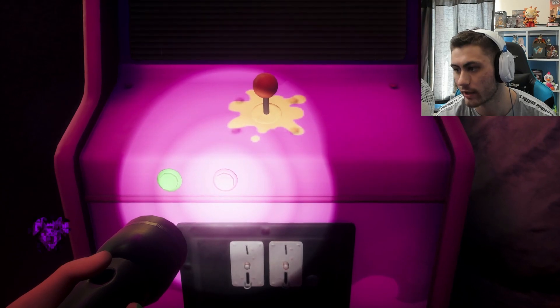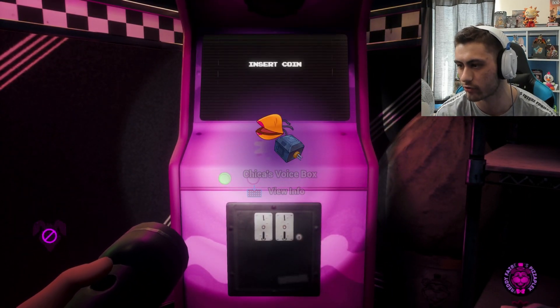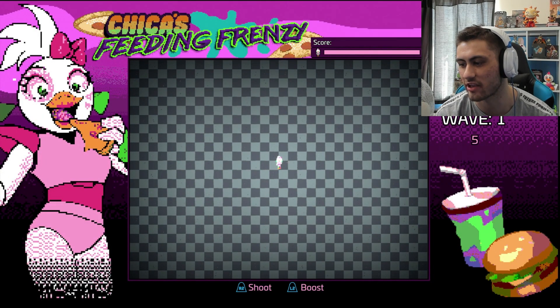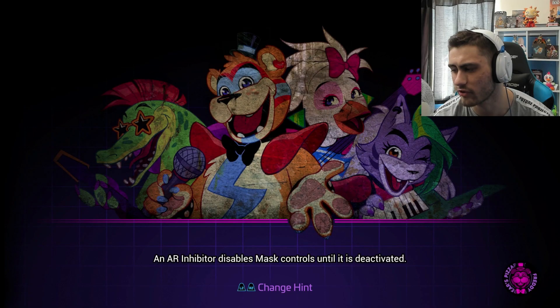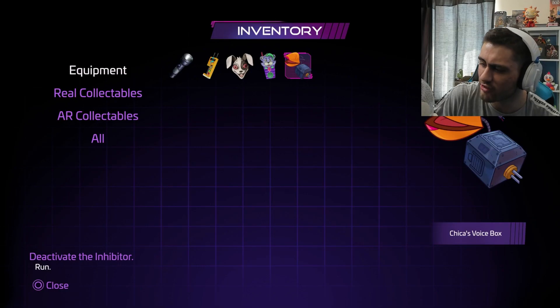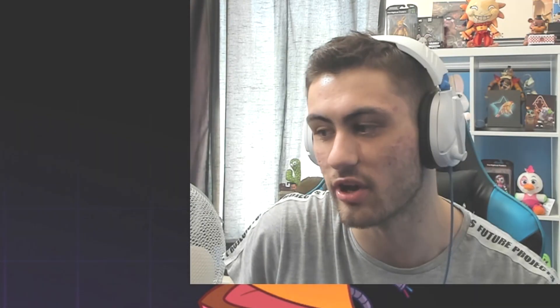That is actually not easy. Definitely getting Pizzeria Sim vibes from that. Guys — chica's voice box! It looks like a speaker box. There's a quote. Oh wait, it doesn't even save your high score, so who cares? So is that in our inventory now — chica's voice box? The exact same artwork as Security Breach, that should be in Freddie but it's not. Anyway guys, let's go to the chapter where we can deliver Chica's voice box to her.